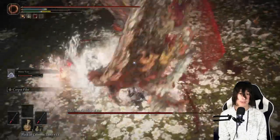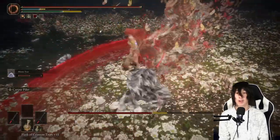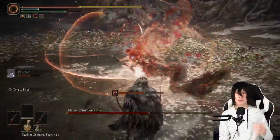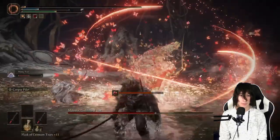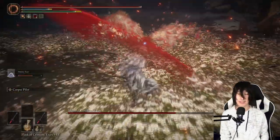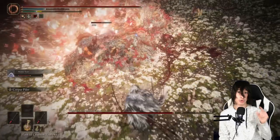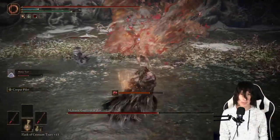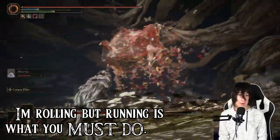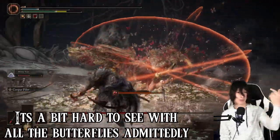Phase two is just like phase one except her attacks are more powerful and slightly different in timing. She'll also have an AOE at the end of pretty much all her attacks. When she does a downward smash on Mimic Me with a butterfly geyser, that's the perfect time to punish her. Use your full weapon art ability — Mimic Me should get up and strike her again so she goes after him. You want her targeting him; she should never be comboing into you.